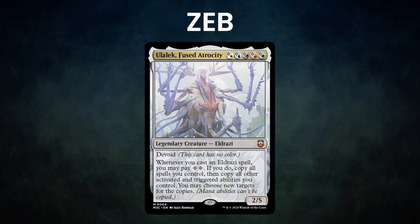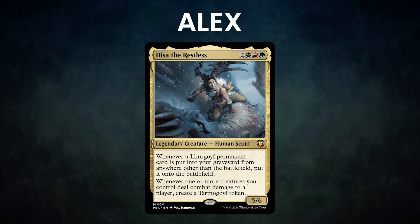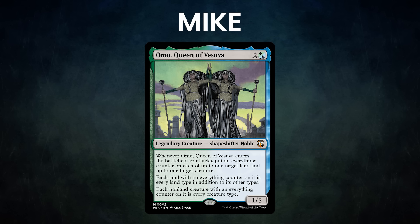Next we have Alex piloting Deesa the Restless. Alex revitalized the Graveyard Overdrive deck to leverage the recursion ability of Lurgoifs to create sacrifice loops and win by draining opponents' life totals. After that we have Mike piloting Omo, Queen of Vesuva. Mike ramped up the Tricky Terrain deck to create heavy landfall and land synergies to overwhelm the table with value.